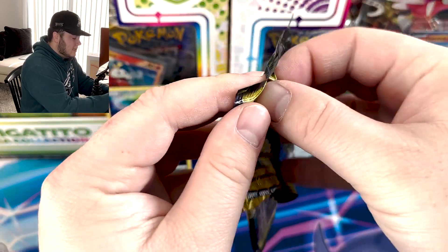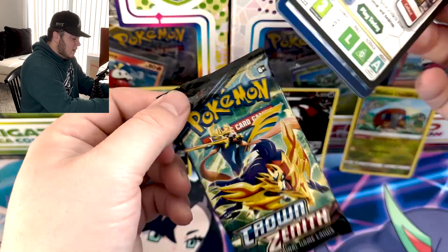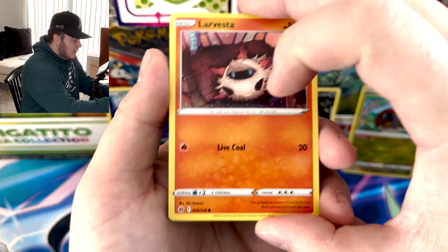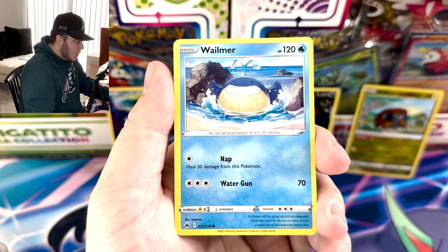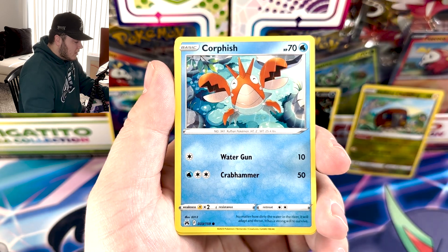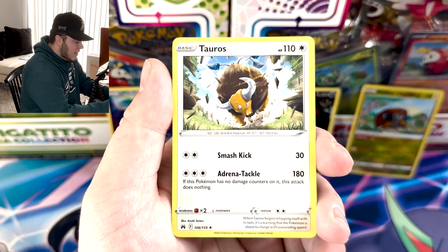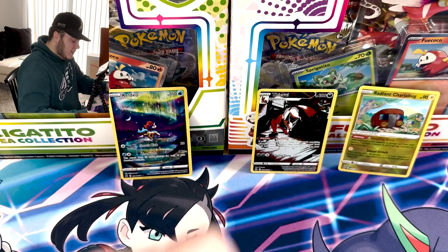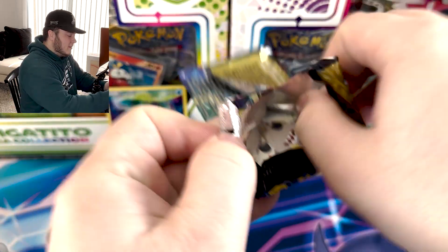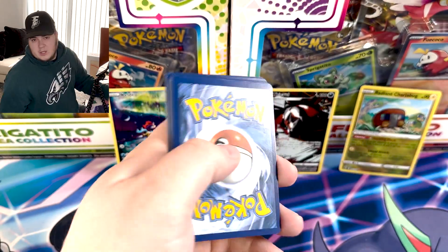We'll roll through it. We've got Larvasta, Pawn, we've got a Whalmer, we have Pokeball, we've got a Corfish, a Reverse Rare Gumshoes, and Tauros. I really want to pull the Pikachu, man. I keep looking at the card number on that rare spot to see if I can get a Pikachu — haven't pulled it yet, I've seen a lot of people pull it.